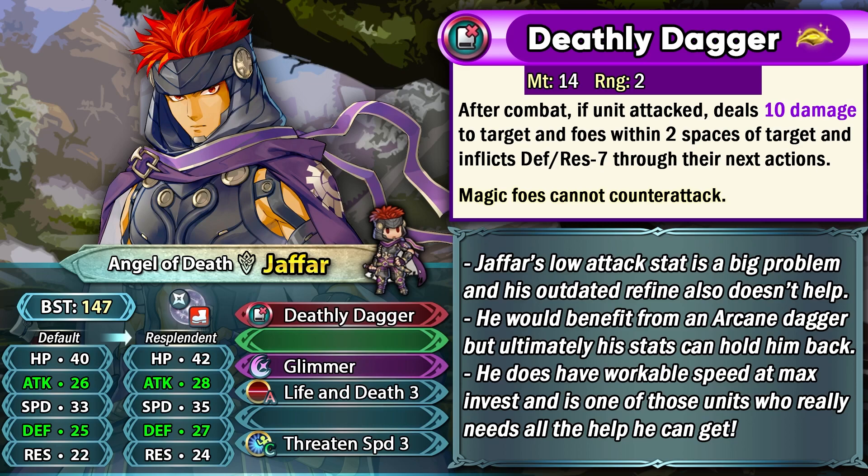He has a weapon refine that's also pretty old in Deathly Dagger. He's basically able to get 10 damage as splash damage after combat on the target and foes within two spaces of that target, which helps him spread damage out. But other than that this weapon doesn't really give him any extra stats or extra effects. He does have Mage Sweep built into this weapon, but he's gonna be facing a lot more enemies than just mages, so this conditional fire sweep effect just against mages is way too niche.